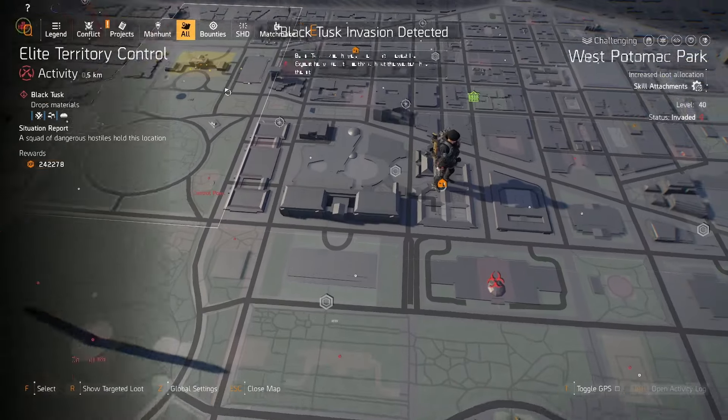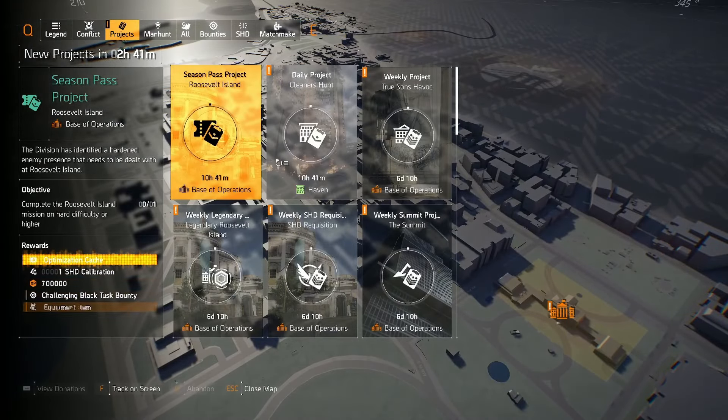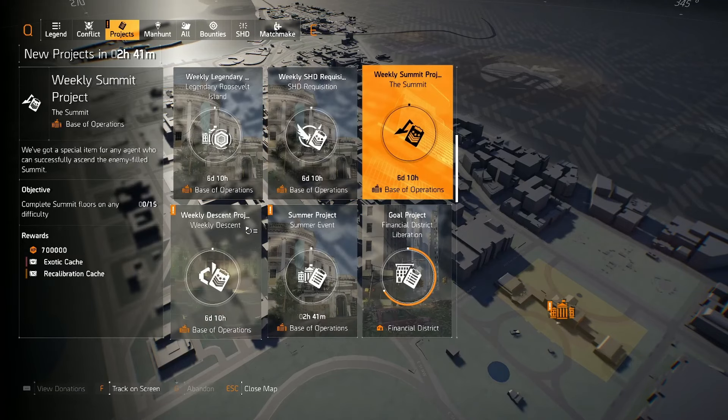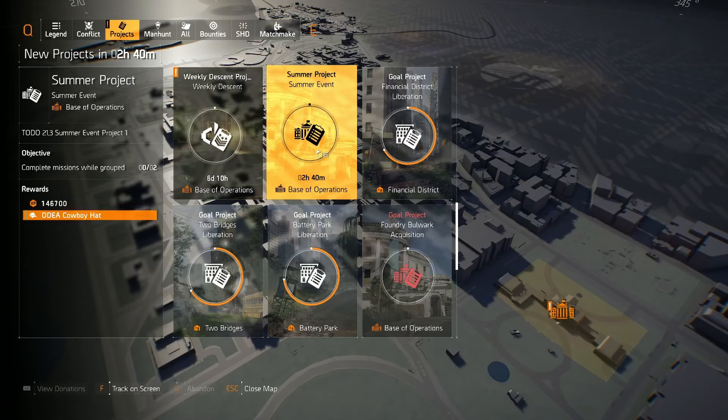If we head over into the projects, I believe this is where we're going to see the summer project — there it is. The summer project starts off with the cowboy hat, and for some reason it says 'to do' — I think that's kind of dev slang for stuff that's not finished in the game. I remember it being on photos and thumbnails in previous events when they forgot to add it, so I guess they forgot to just delete that and leave it as 'Summer Event Project One.'